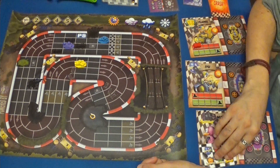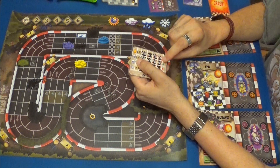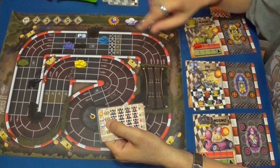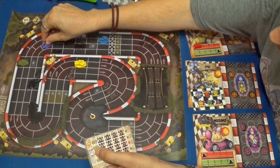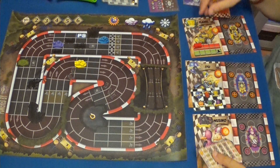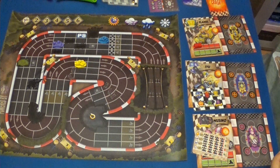No he dado cartas ni al Gamusino ni a Iyu. Vamos a ver qué tiene el Gamusino: tiene cinco con posibilidad de seis. Vamos a ver el turbo para hacer seis. Uno, dos. Un momento. Dejamos la carta aquí. Sobrepasado esto, tenía que haber cambiado el clima.